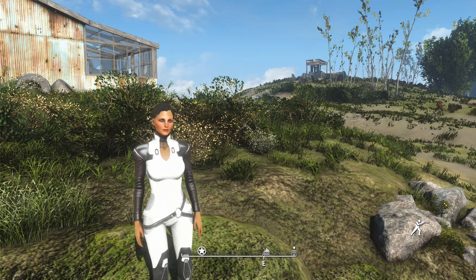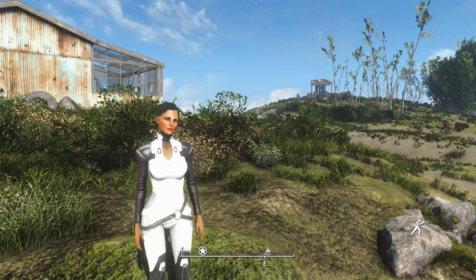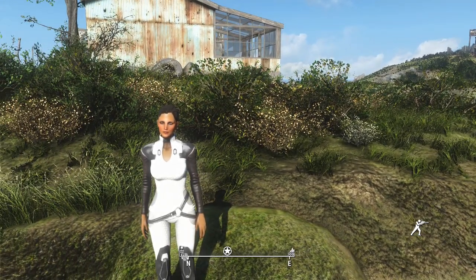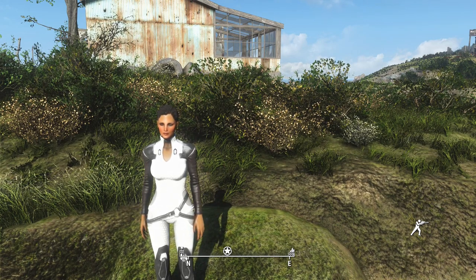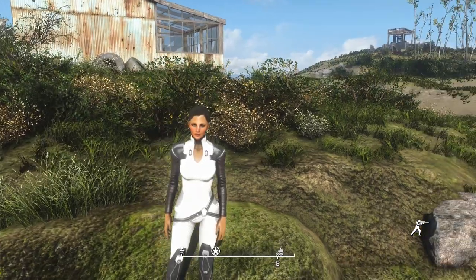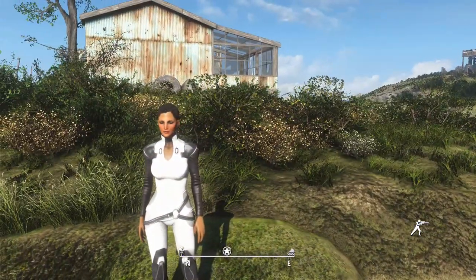So here we are in Fallout 4 for the outro again, because I want it to be. And this is Phoebe — she is the great-great-granddaughter of Harley, because Fallout 4 is set a couple of hundred years later. She's wearing the Cerberus suit — Miranda wears it in Mass Effect 2 and 3 when she makes a cameo. I feel like it fits, because the Institute is white and this is a white suit, and Phoebe's Institute-aligned. Yep, it fits.